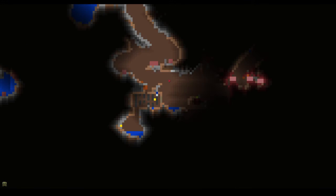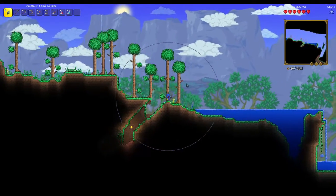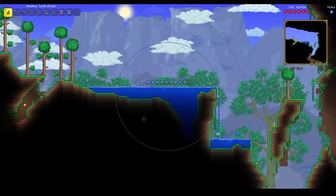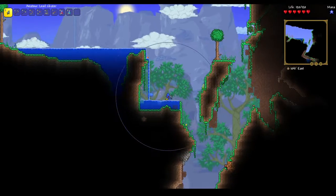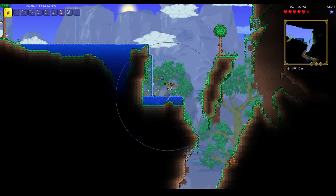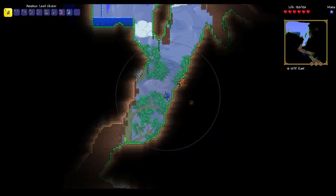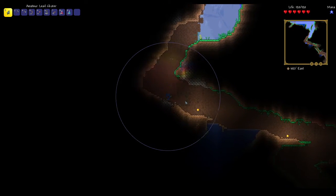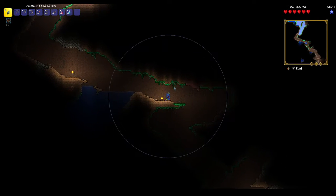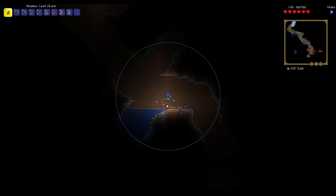We'll look down here — looks like there's still more to go. We'll go down there. If that doesn't work out, we'll just try to go past the crimson and see what's on the other side. I like weapons that emit light; that way I don't have to worry about putting down torches.